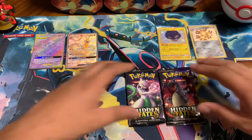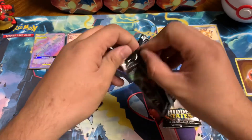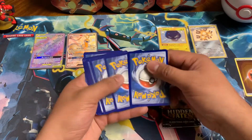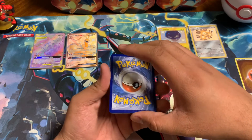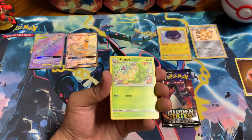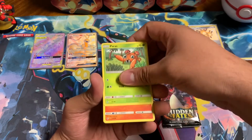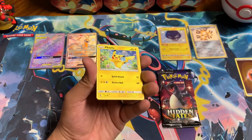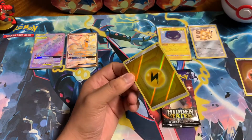Two packs left — going to do this one next. If we run across more Hidden Fates we'll get some more, and try to find some Champions Path too. Going with dark, dark, fairy — metal. Metapod, Metapod, Charmeleon, Paras, Charmander, Spooky, Sida, Pikachu, another holographic energy — very nice — and another Kangaskhan. Cool.